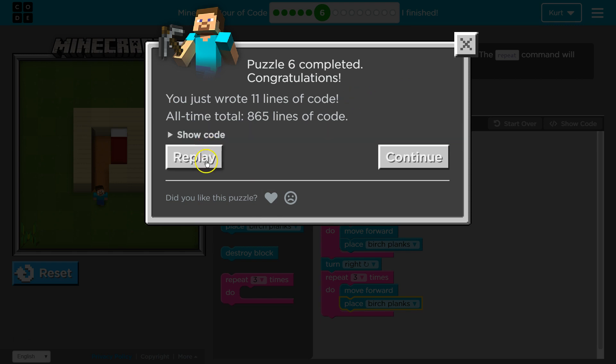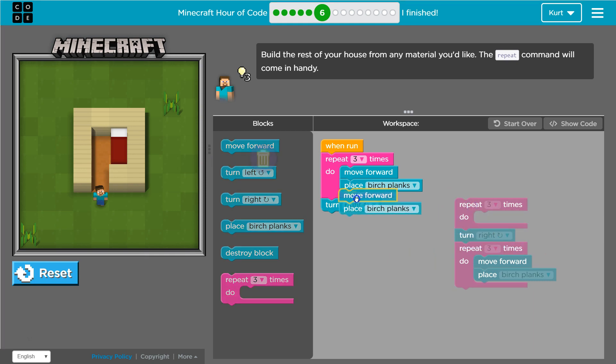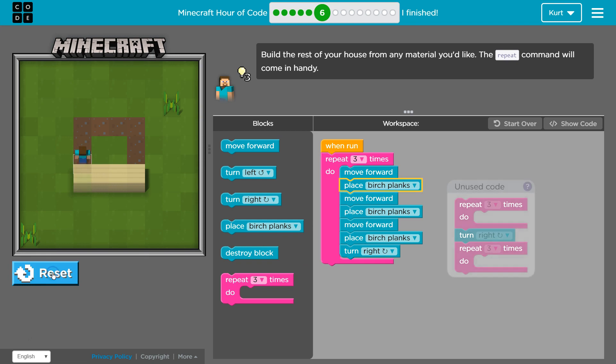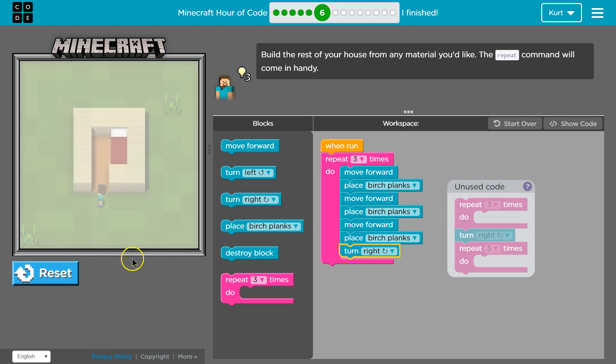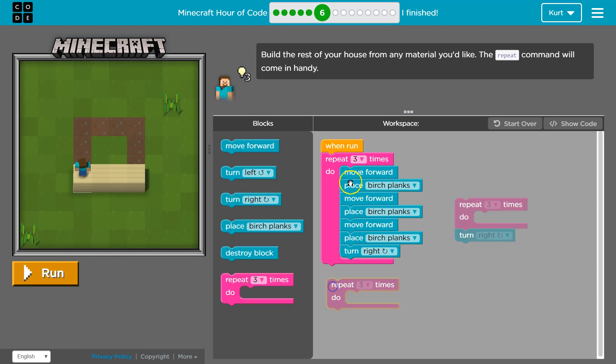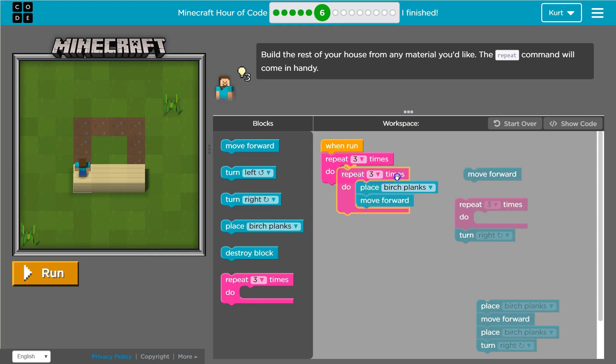I want to show one other thing. You could also use only one loop, or one repeat. I can move this code in here — that will make the character move forward three times, place birch planks, and then turn right at the end. This will also work. But if you want to get really fancy, you could also use nested loops. This might not work — we shall find out together.